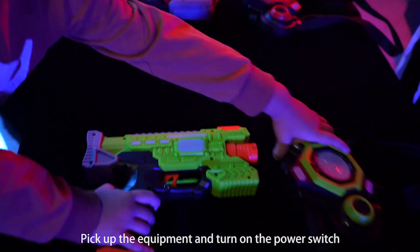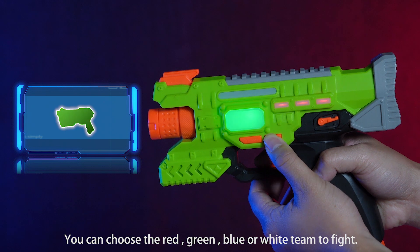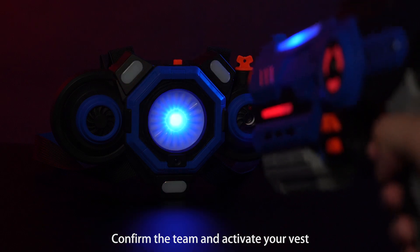Pick up the equipment and turn on the power switch. You can choose the red, green, blue, or white team you want. Configure the team and activate your vest.